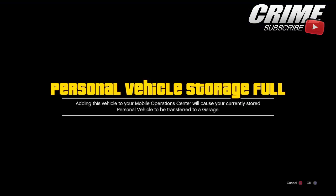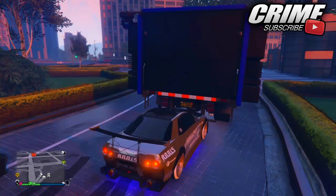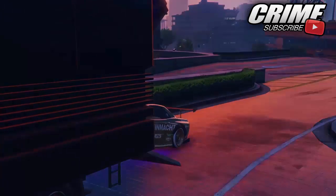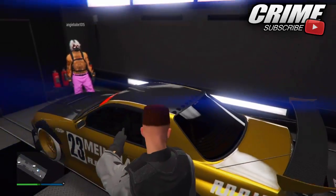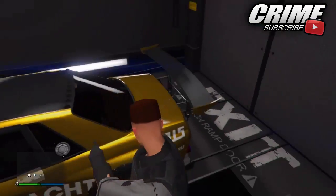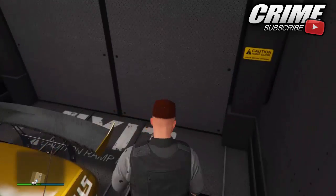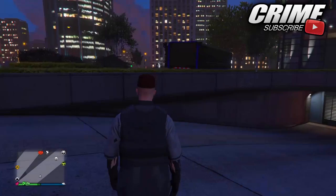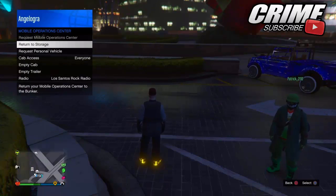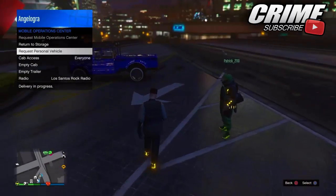Tell your friend to get inside the vehicle with you and drive inside your mobile operation center. If you had a vehicle already in your operation center, just replace it — it doesn't really matter. When you do drive into your operation center, tell your friend to stand at the front of the vehicle. Tell them not to look away, otherwise this glitch will not work because you will lose the vehicle. Tell them to stay in the same spot, keep looking at the vehicle, and keep communication with you. I would recommend being in a party with them.